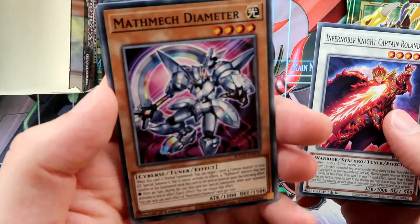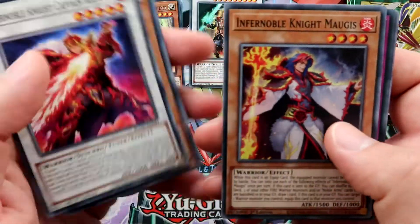We got the new Matmax support card, the Amator, and Infernoble Knight Captain Roland.